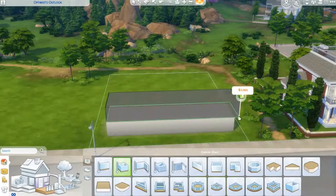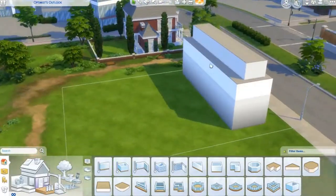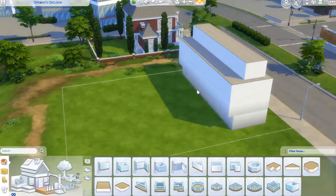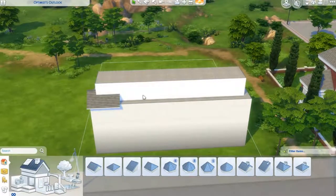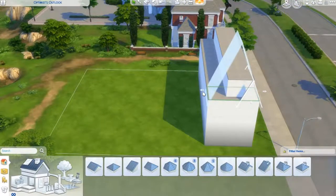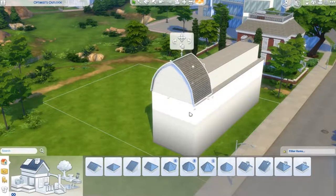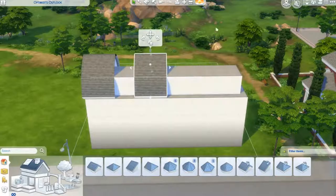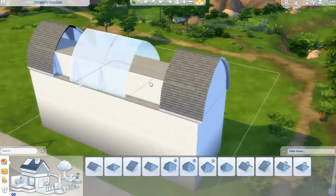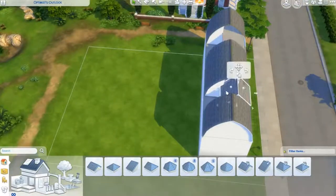Hello everyone and welcome back to today's video. Today we are making a Parisian set of townhouses and we are going to furnish all four of them. We'll do different rooms in different houses — they've all got different styles — and then at the end we'll do a little walking tour of all four houses so we can see the different flavors and styles.